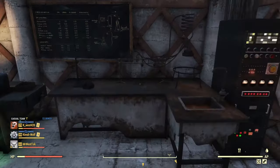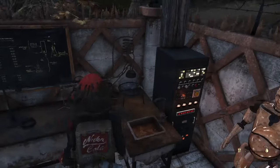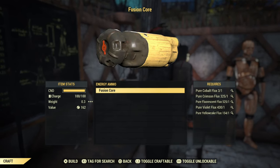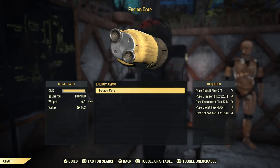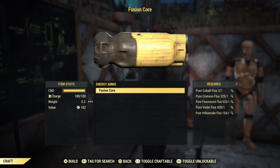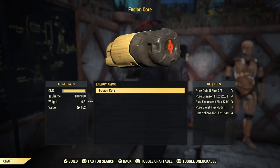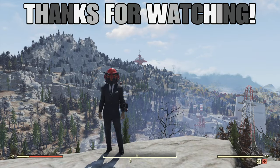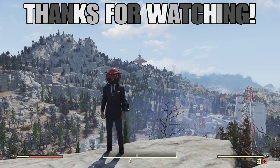You can also craft fusion cores at the chemistry station — this is probably the fastest way to make them, but I wouldn't suggest it because it costs one of each flux per core. I'd definitely have Super Duper equipped if you go this route. But if you don't want to waste your flux, the power plant method is definitely the way to go. Just go AFK a bit, take a shower, come back, and you'll probably have nine fusion cores already.